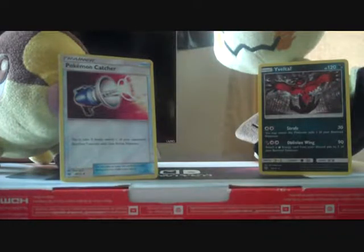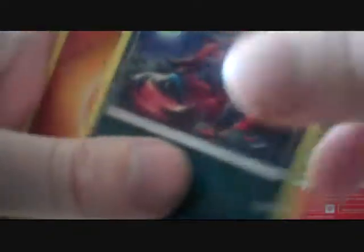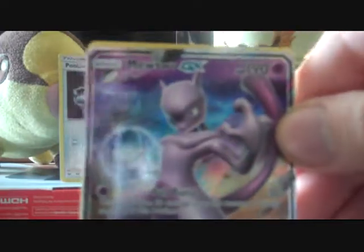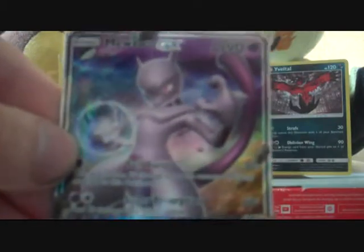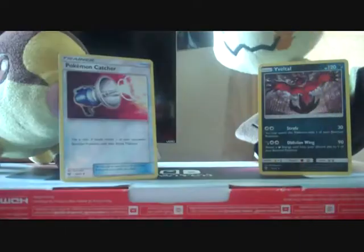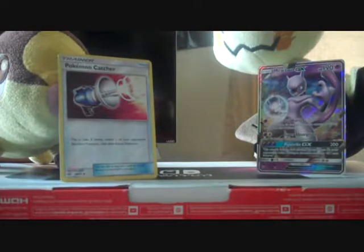Next up I'll be opening the Mew pack. For this pack we've got Electrode, Leopard, Energy Retrieval, Purloin, Croconaw, Pikachu, Atkins, Zora. The Reverse is going to be Fighting Energy and the Rare is going to be a Mewtwo GX again. Awesome. I've got some news about how I'm going to distribute these cards, so if you wait to the very end of the video I will reveal that. I opened a Shining Mew pack.